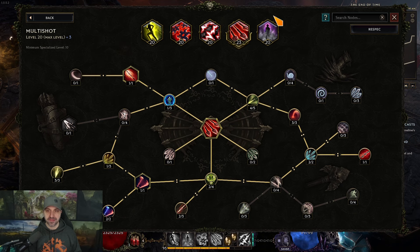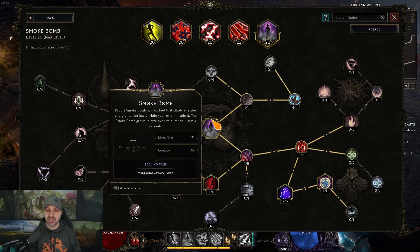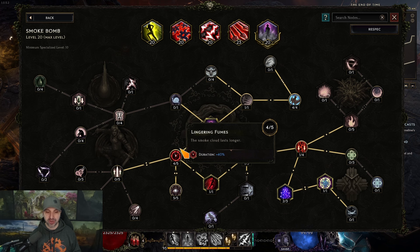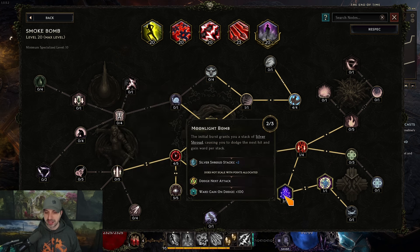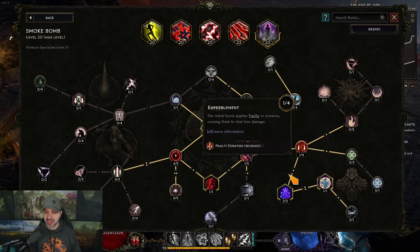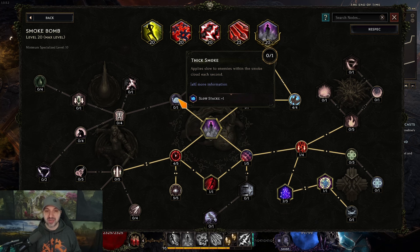If you have plus three to multi-shot you'll have 23 points; if you only have 20, just take three out of Sniping and the skill tree stays the same. Last but not least, smoke bomb. You'll use this for survivability. Take Lingering Fumes — inside your smoke bomb you get an extra 10% base crit chance, so you'll basically always be critting. Get Carnage for Crimson Shroud, Moonlight Bomb for Silver Shroud stacks and ailment cleansing, then Dust Shroud at 100%. If you don't have a slow source, get Thick Smoke to apply slow to enemies.